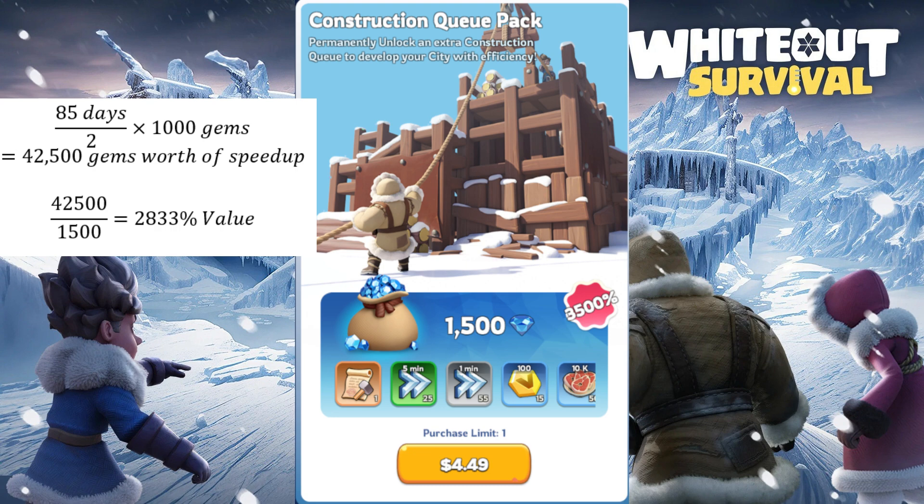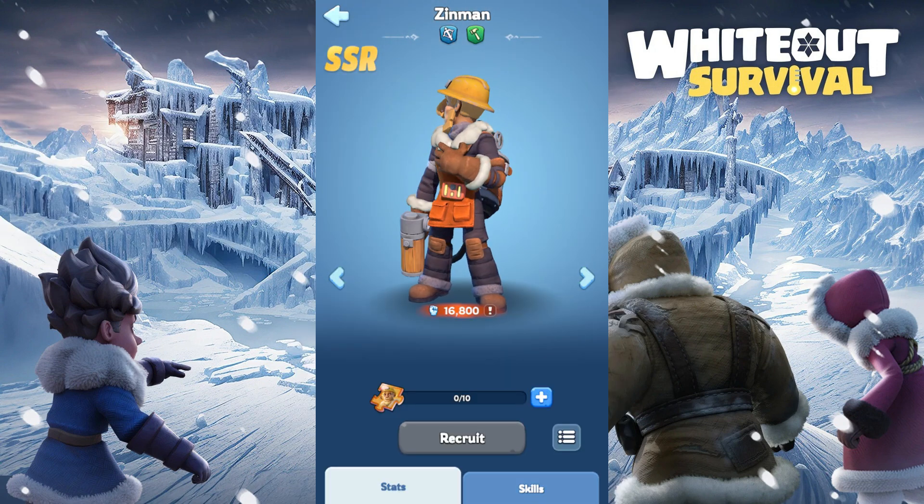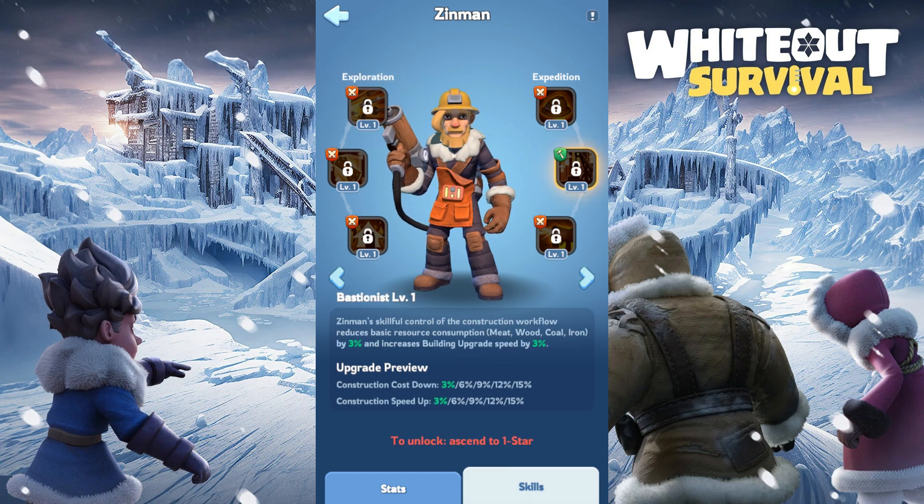However, in the later stage of the game, the extra construction queue is pretty much useless, because you either max out all your buildings, or you don't have enough fire crystals to continue to upgrade your buildings. This is also why Zeman is not a good hero to invest in, because the construction speed bonus quickly becomes obsolete.